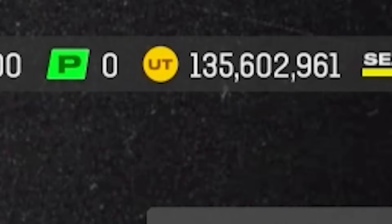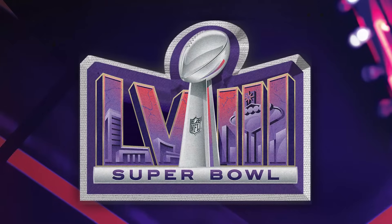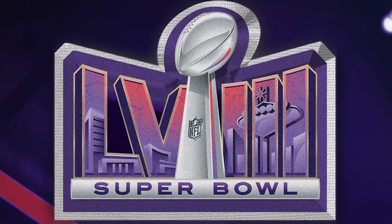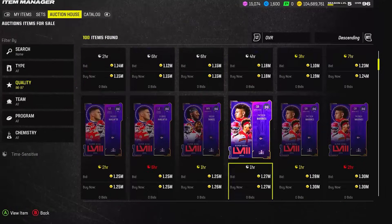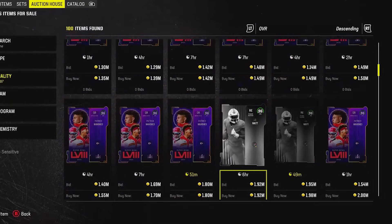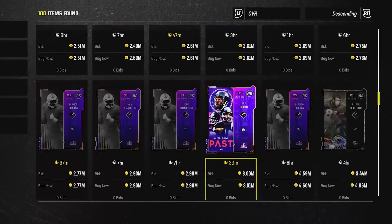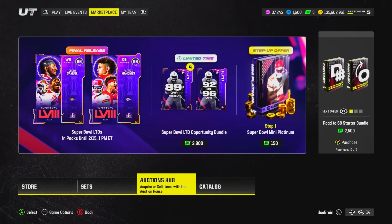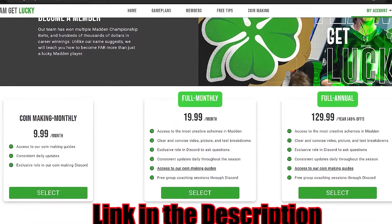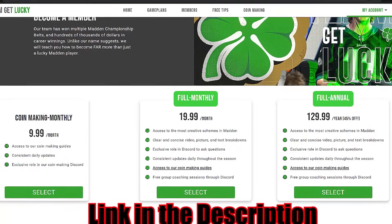Here we are yet again — 135 million coins. The Super Bowl Past and Present promo has released over the past few weeks and I'm excited to build the best roster in MUT. We're possibly in the most expensive era of MUT ever, with LTDs applying to chemistries and being over one to two million coins. Subscribe to the Coin Bible exclusively on Team Get Lucky, link in the description.